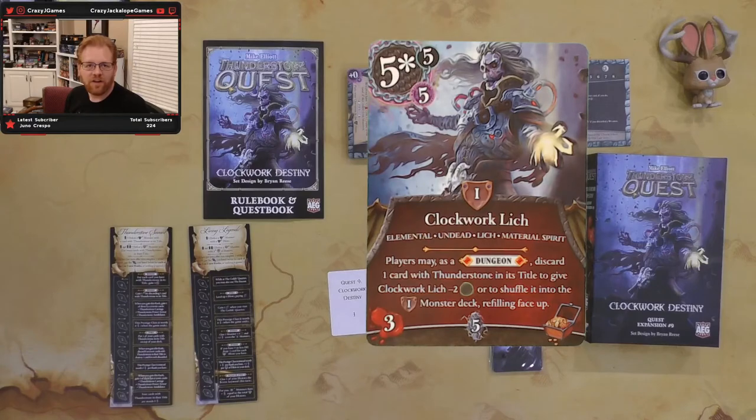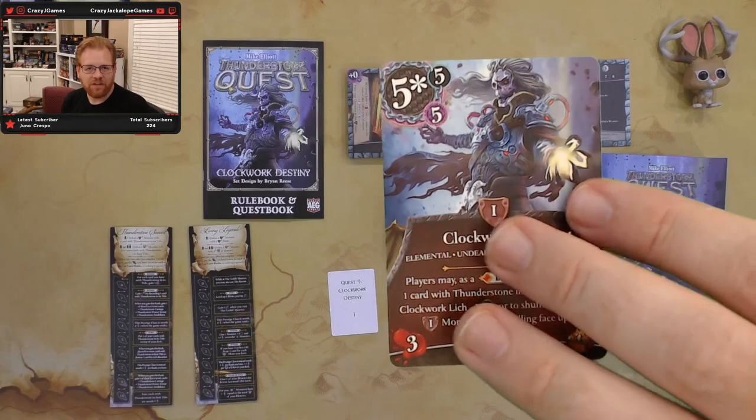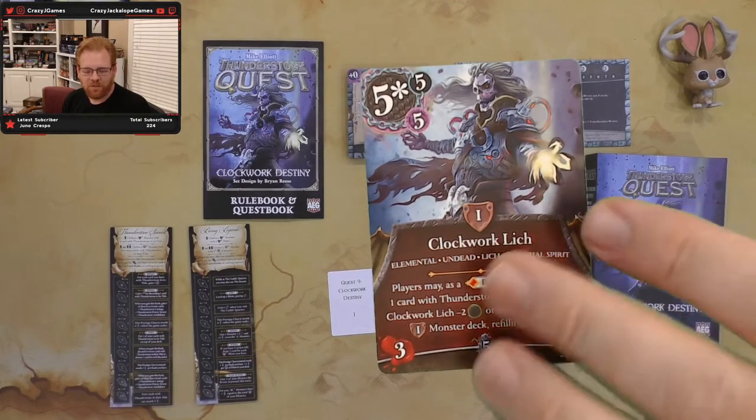And there's the Clockwork Lich — look at him, he's pretty nasty. I love the artwork. Players may, as a dungeon action, discard one card with Thunderstone in its title to give the Clockwork Lich minus two, or shuffle it into the monster deck, refilling face up. And he's going to give you a treasure. He's got some toughness and will be really tough at level one, but it looks like you can make him go away, which is awfully nice. I like that mechanic — having a bigger monster at level one with the ability to push him to the bottom.